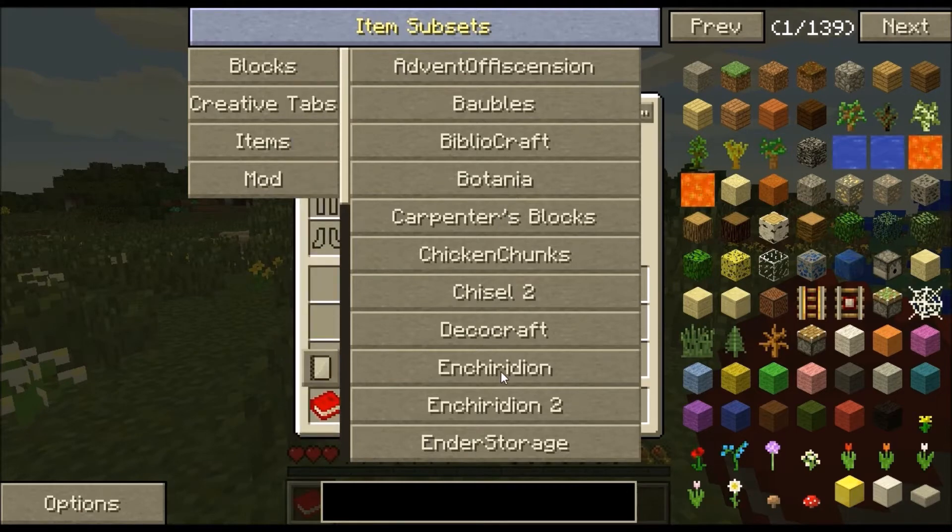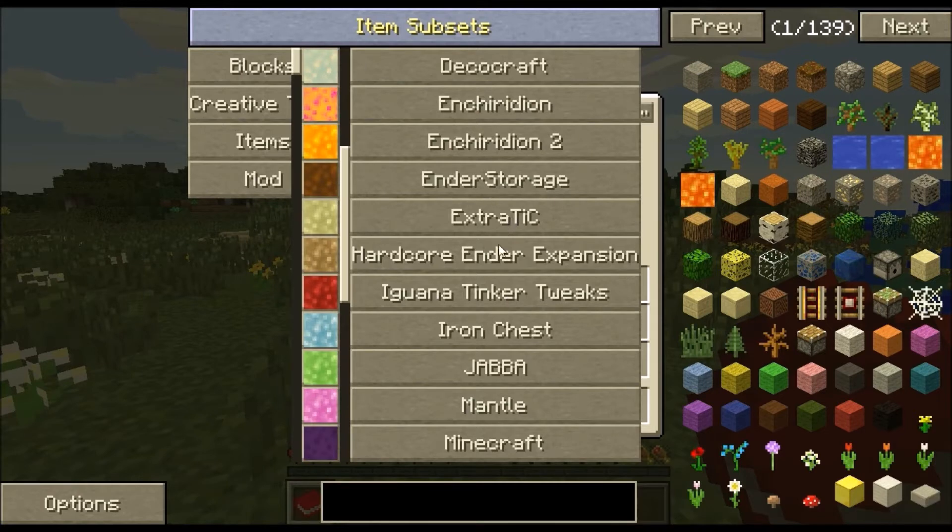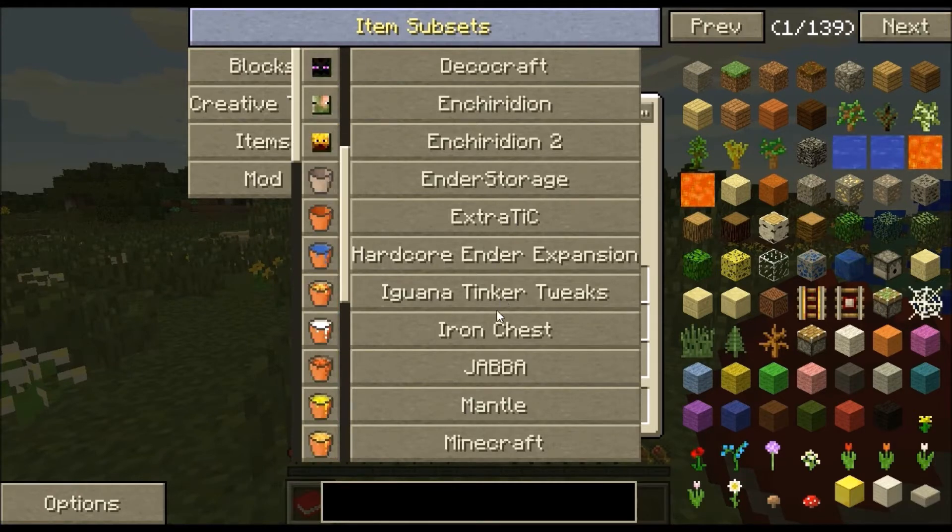Carpenters Blocks, Chisel, Decacraft, Enrichion, Enrichion 2 — what are these bad boys? Ender Storage which is awesome, Extra TIC, Hard Coral Ender Expansion, Iguana — oh awesome — Tinker Twigs, Iron Chest — love it — Jabba — love it.